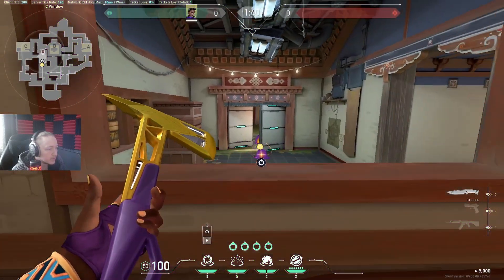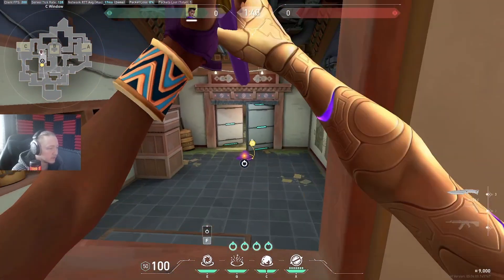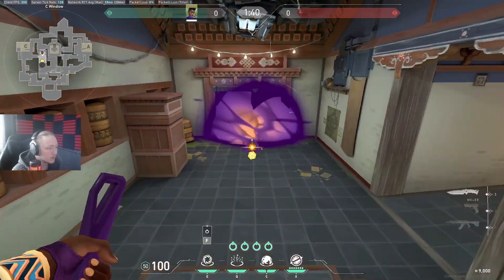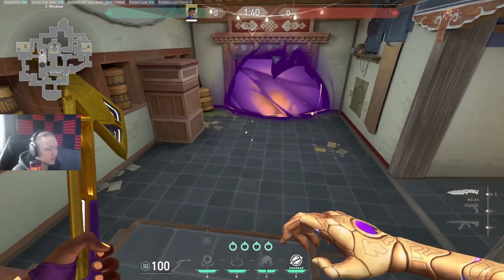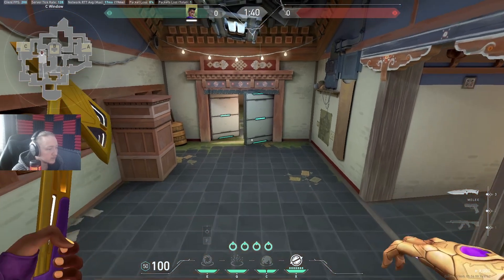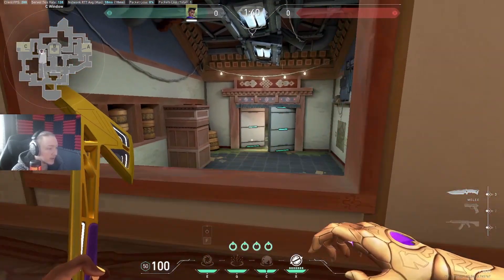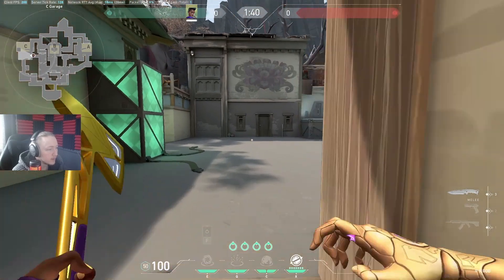That's basically it for B. We're going to briefly talk about garage — there's not really a retake on garage like there is on Fracture. On Fracture you'd retake portions of the map before taking site, but on Haven it's nowhere near to that extent. When attacking garage, do the same basic setup as long as someone's here to follow up. If you don't have a suck left, you can use the stun — the nova pulse. Retaking garage isn't really about your util; it's going to be flashes — so Phoenix, KAY/O, or a Sova with recon.